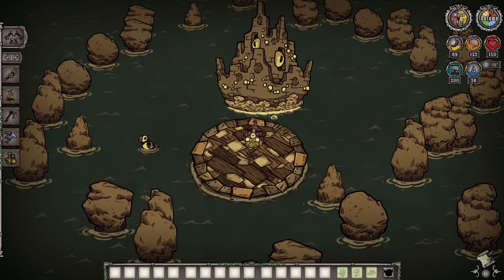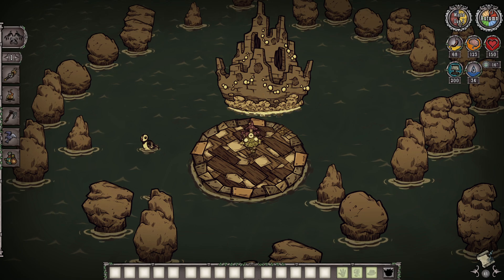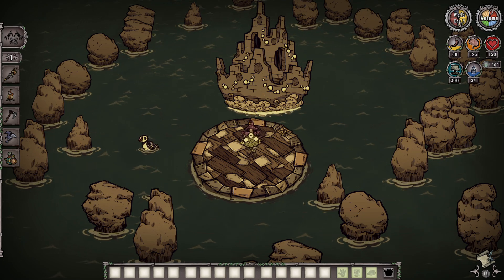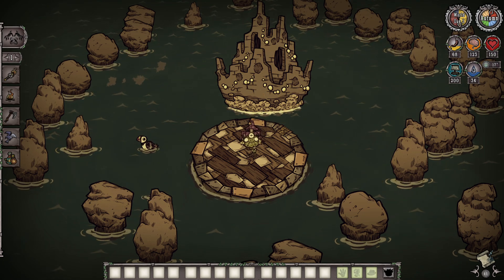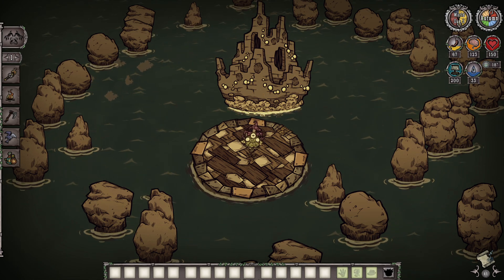Advanced Cache Box will no longer drop items the player already knows about for scanning, and will drop an additional item if the player knows all of them. So basically, if you've already scanned certain items it won't drop those, and once you've scanned all of them you can get an extra item in return.